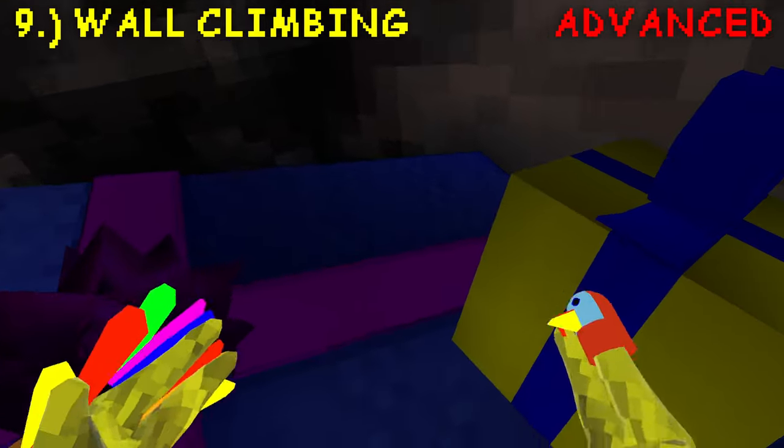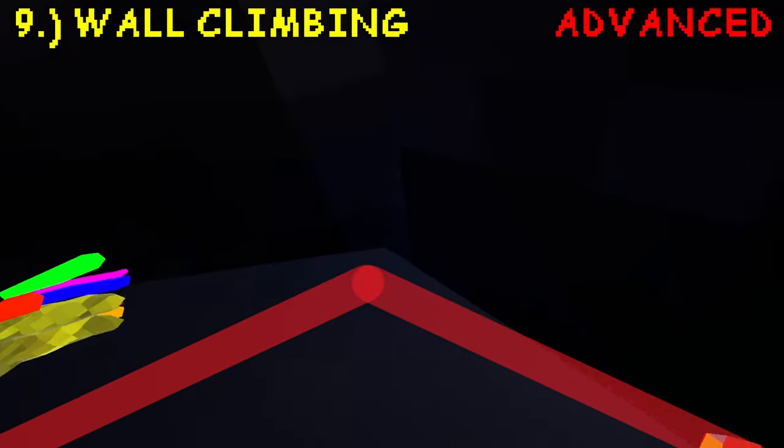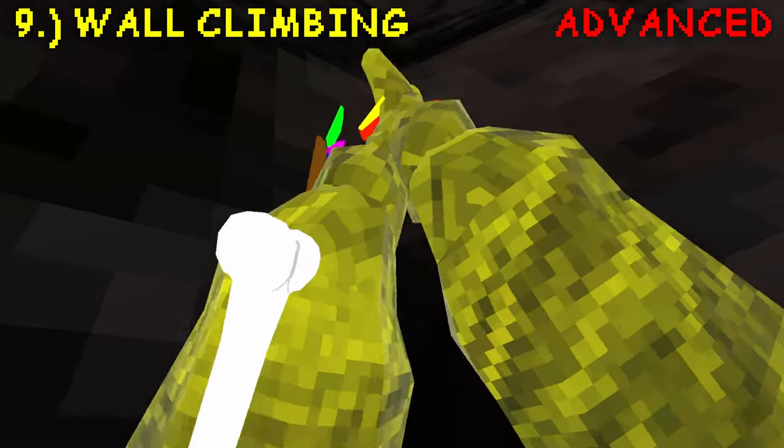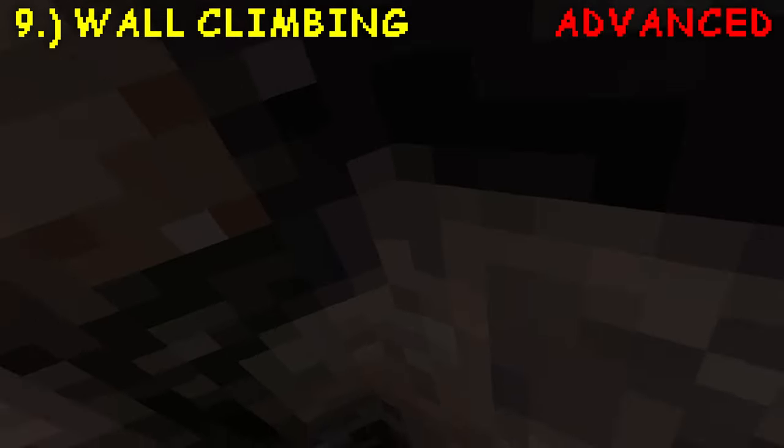Before, we had two parallel walls that we could bounce off of back and forth. Now we don't. Now all we're going to find is a point. Like with pinch climbing, we're going to find an inverted point. Where it meets is the line you're going to follow when you're wall climbing. It's super simple if you've mastered wall jumping — you're going to bounce off from there.